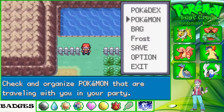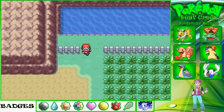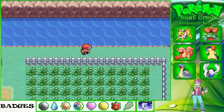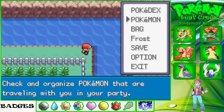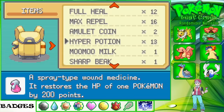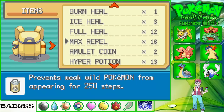Once we've caught Zapdos, in the next episode or two we might switch up my party a little bit as well. We'll need a Max Repel.